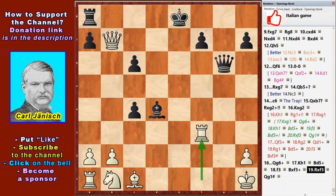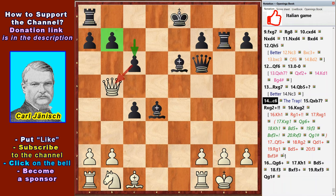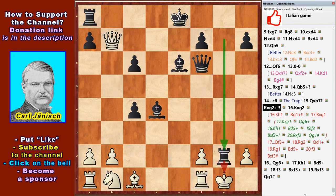Rxf3 and Qg1 checkmate. It must be said that after Qxb7, Rxg2 check — White isn't saved in any case.